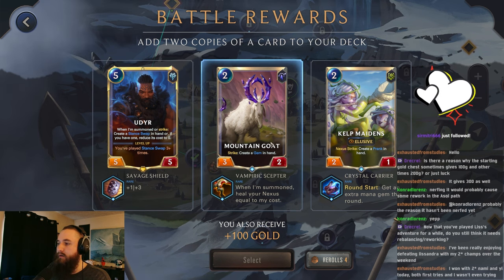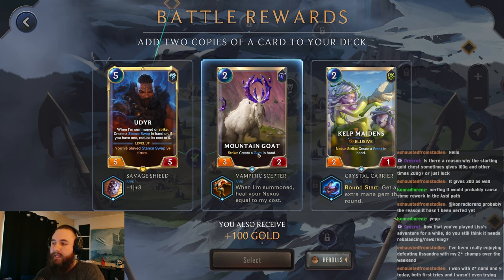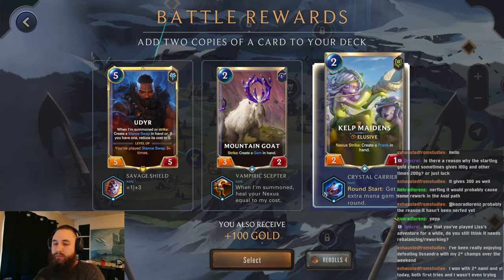I like Udyr. So we're already pretty good on mana. It is elusive, so it could get a strike off. The extra sustain wouldn't be bad. We can grab a couple more elusives, it's okay.